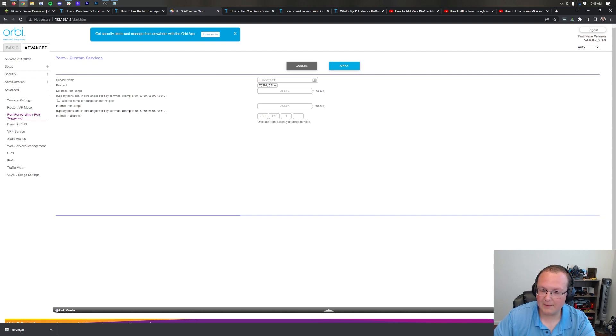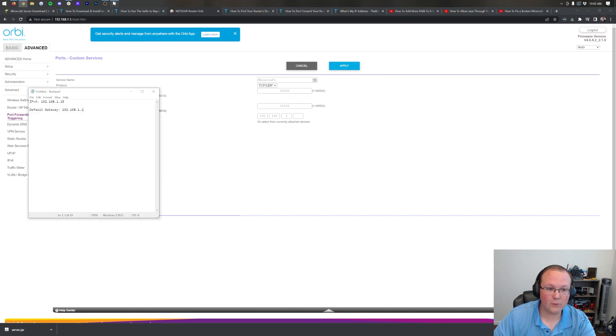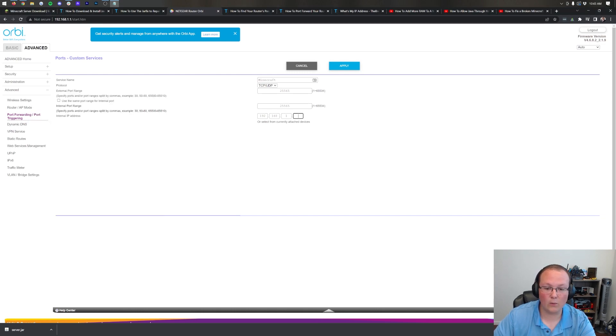Last but not least, for the internal IP address or device IP address, this is going to be the IPv4 address we got earlier — in my case, 192.168.1.15. If your router has a drop-down list of devices, select the device you're using to start your server. The IP address shown should match your IPv4 address. Either way — drop-down or manual entry — both work perfectly fine.